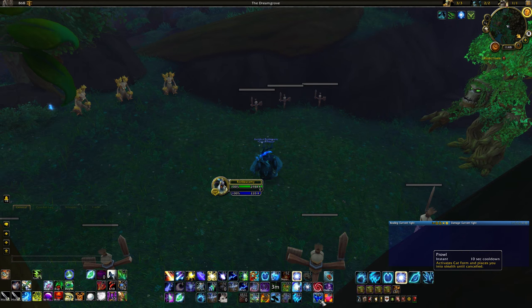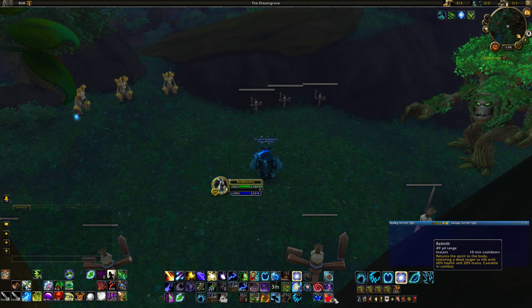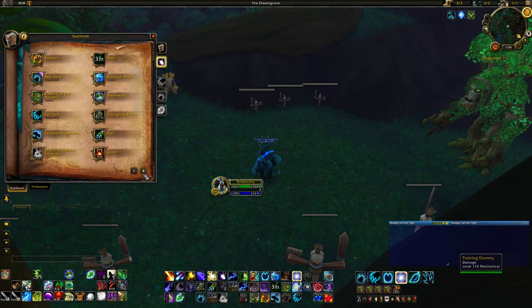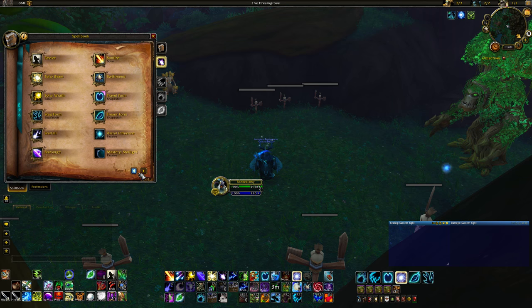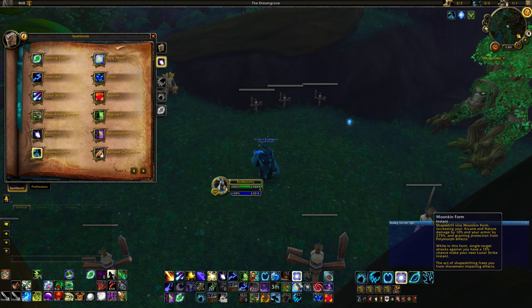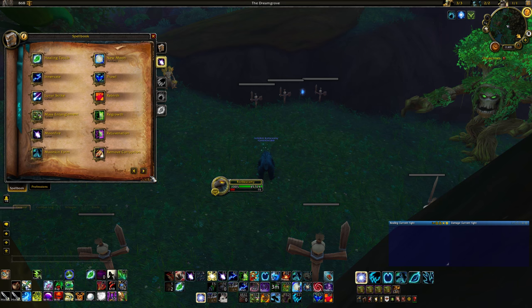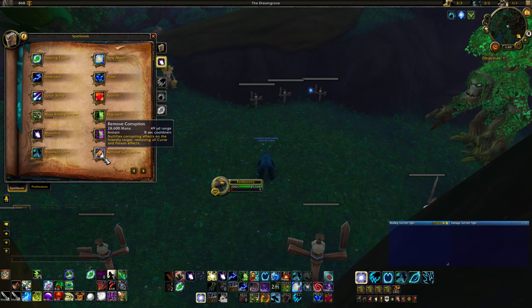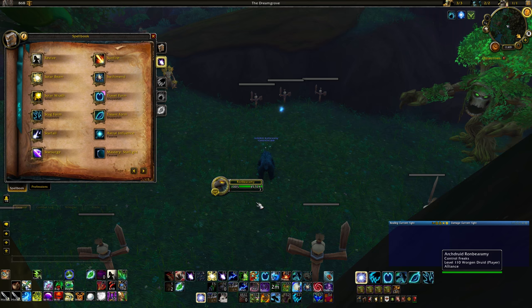We also have Prowl for stealth, and Rebirth — a battle resurrection on a 10 minute cooldown that's instant and rezzes somebody who is dead. There's other stuff in bear or cat form, but it's not super relevant to most of what we're doing. And we have Remove Corruption, which removes curse and poison effects, though it does take you out of Moonkin form.